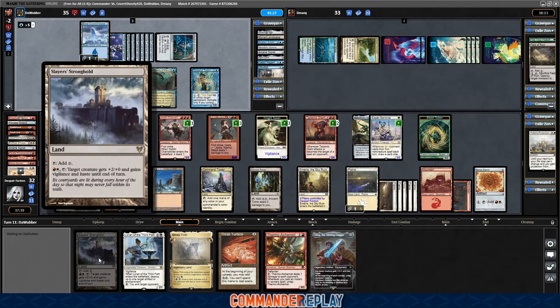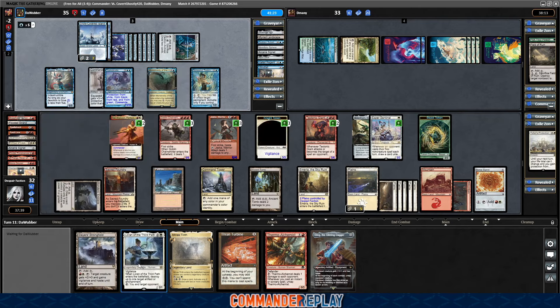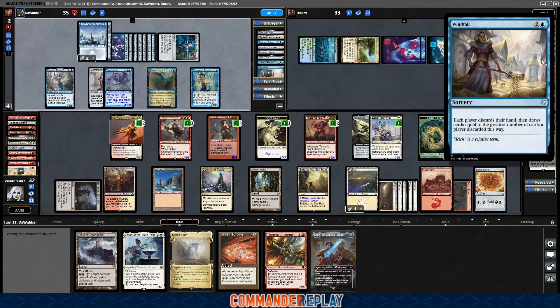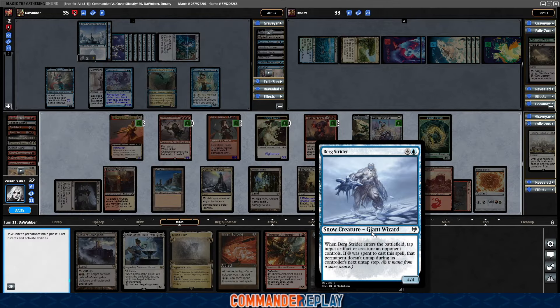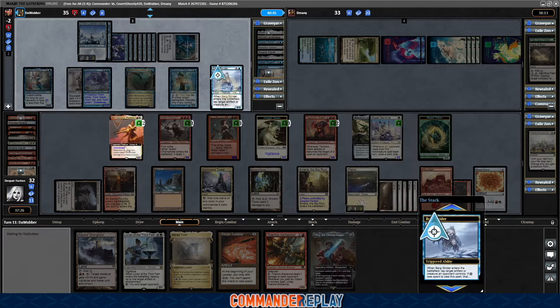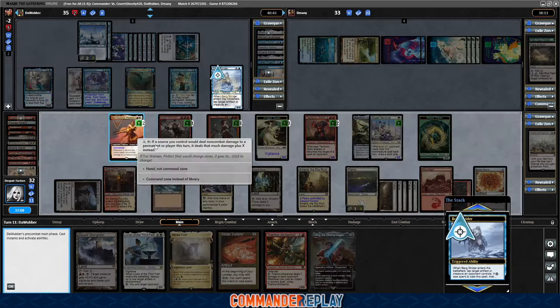Tap a thing — if snow was spent, it doesn't untap. Lovely. Gonna tap our Commander. Yeah, we should probably use the ability — X is 9. Shoot opponent in the face, they go down to 25. This gives Haste — that is super helpful. Tromocrat our way, and this other one over to D-Manny. Tromocrat does present a problem. We might have to think about Lauren — get rid of the Commander's Plate so we can at least think about blocking it.